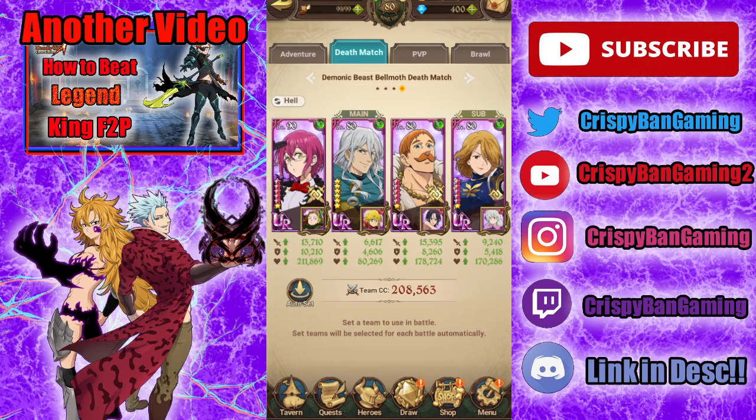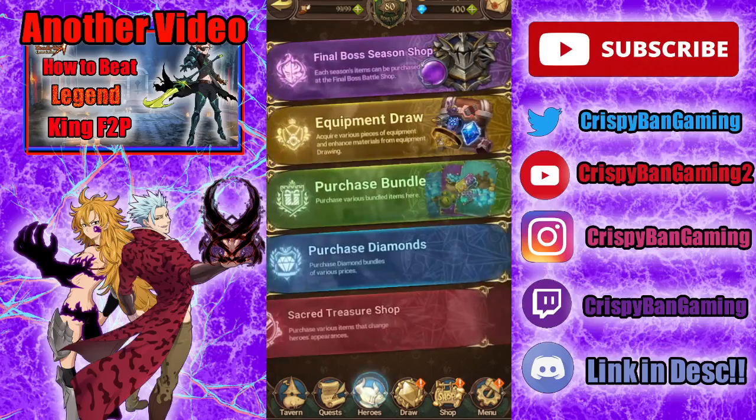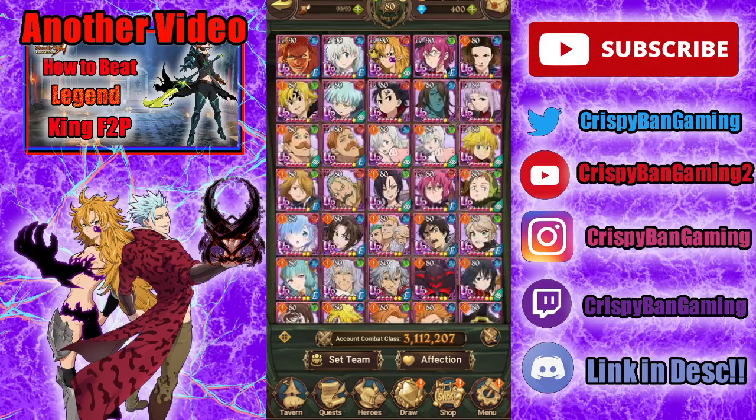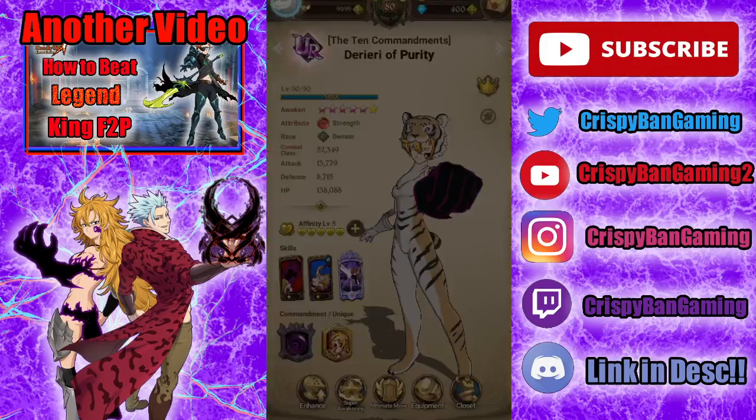Don't wait for anybody to join — it's just the easiest way to kill Belmoth. If you're free-to-play, I recommend doing Belmoth 100% every day if you can. I've been slacking a little bit — school has been killing me — so I only have the meta units at level 90.